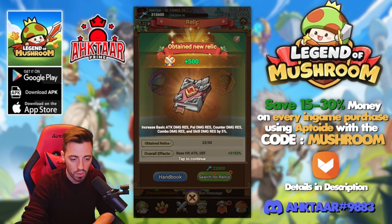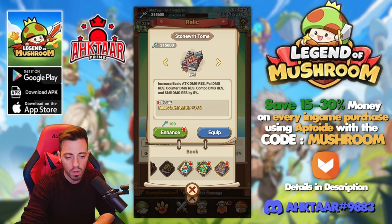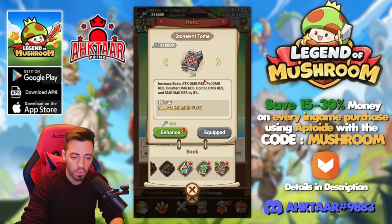Let's search for other relics. Some damage resistance — that one might be cool, and I'm gonna equip that instead of the others because that one is for boss levels only, and that one too, while this one is for every content in the game. So of course that one is gonna be way better for me. 5% damage resistance from all sources — this is amazing.